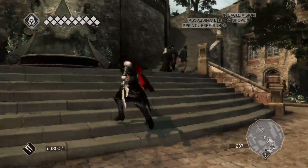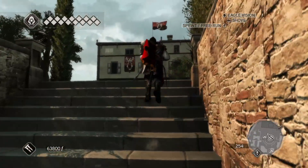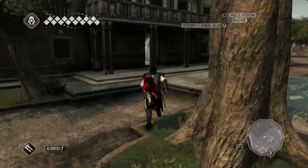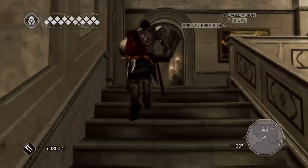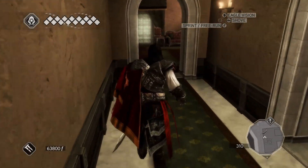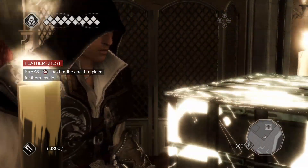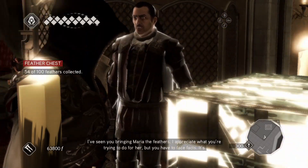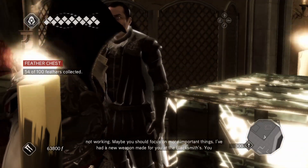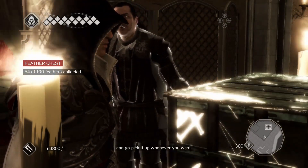Ammunition — I have everything. What else can I do around here? Maybe put the feathers and the codexes back into their places. Right here are the feathers. 'I've seen you bringing Maria the feathers. I appreciate what you're trying to do for her, but you have to face facts — it's not working. Maybe you should focus on more important things. I've had a new weapon made for you at the blacksmiths — you can go pick it up whenever you want.'